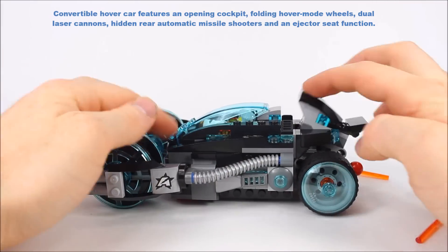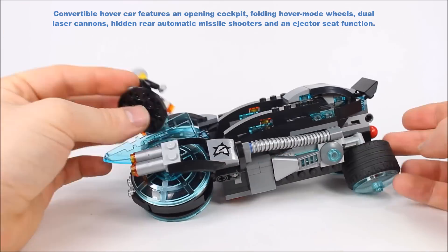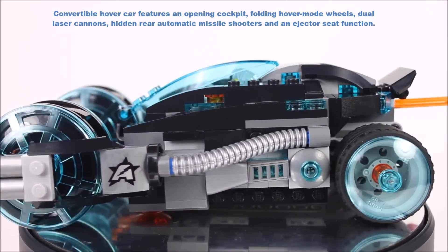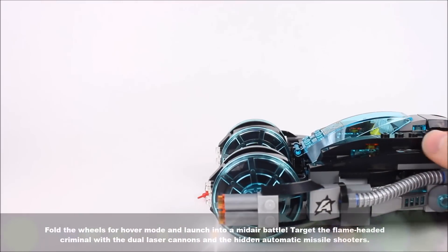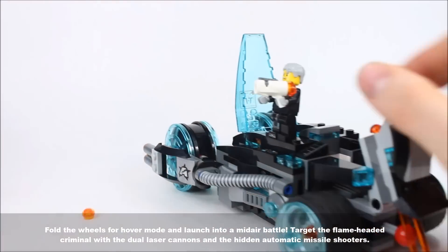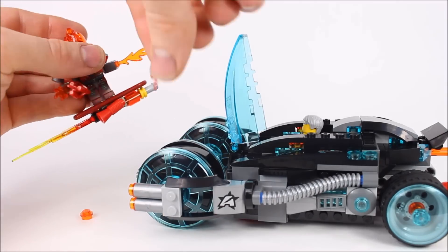The convertible hover car features an opening cockpit, folding hover mode wheels, dual laser cannons, hidden rear automatic missile shooters, and an ejector seat function. Try blasting Inferno with any weapon you have, or if you get some dynamite in your car, use the ejector seat and get away from danger.